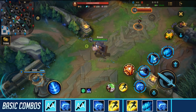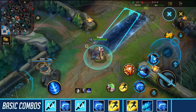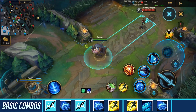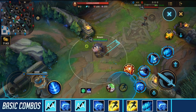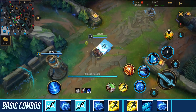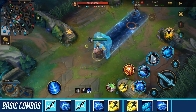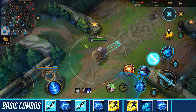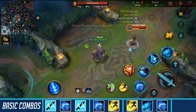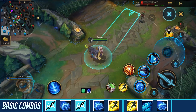Next, we have Braum's Flash combo with his ultimate. You cannot flash while using your ultimate — if you try, you won't extend the range, you'll just flash right after with input buffering. So you need to flash first, then ultimate. You can't ultimate and then flash; you have to flash and then ultimate. For the basic engage combo: flash, ultimate, then use your first skill to apply your passive and deal extra damage.